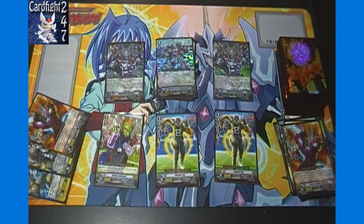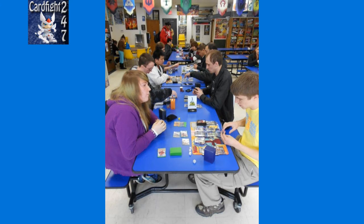Round three, I face a Narukami deck. I lost Mecha Trainer early in the game because of their starting Vanguard's ability, but not that big a deal, because I figure if I'm blocking to save my Mecha Trainer, I'm using up more resources than what Mecha Trainer ultimately nets me. So I figured I'm best off to just let them use their ability, get rid of Mecha Trainer, and go on from there.